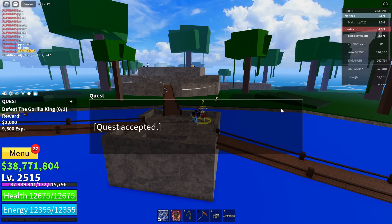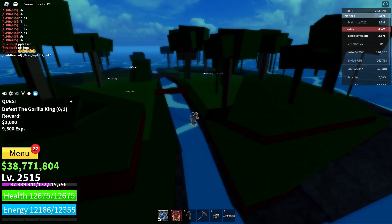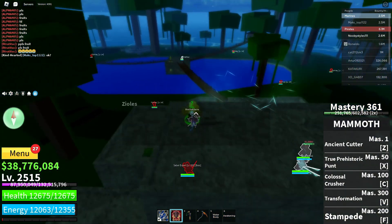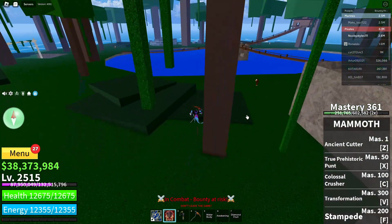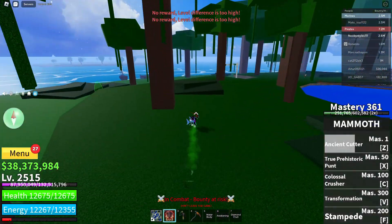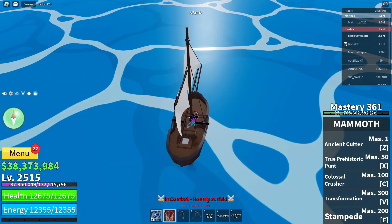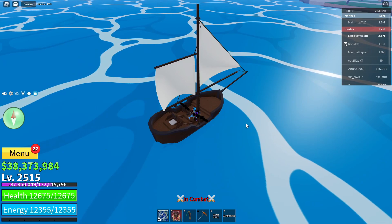You can kill any boss — I'm killing the Gorilla King because he's the closest. After killing him, go over to the Blox Fruit gacha, click on the dealer, click random fruit, and get yourself a fruit. I got the Diamond fruit.